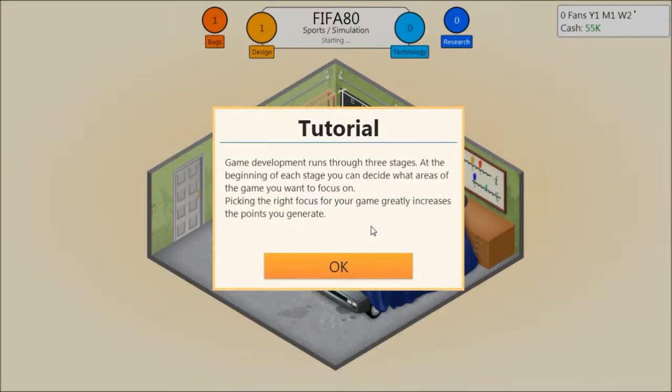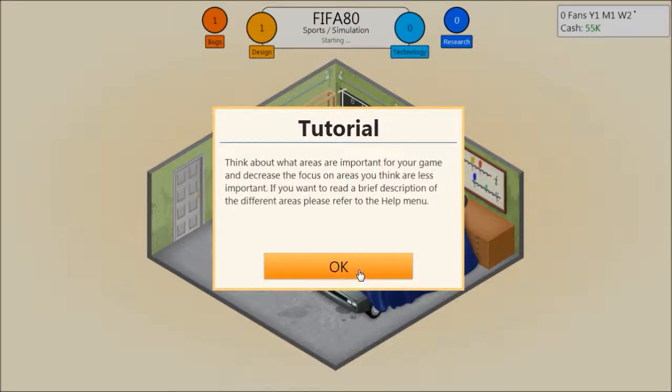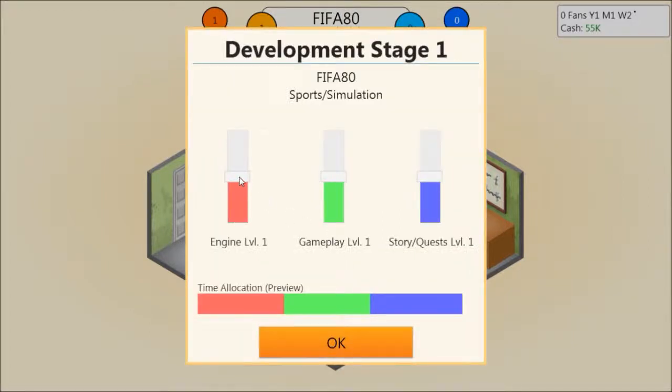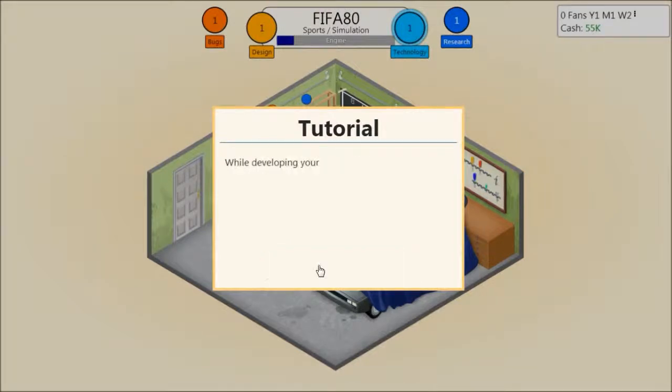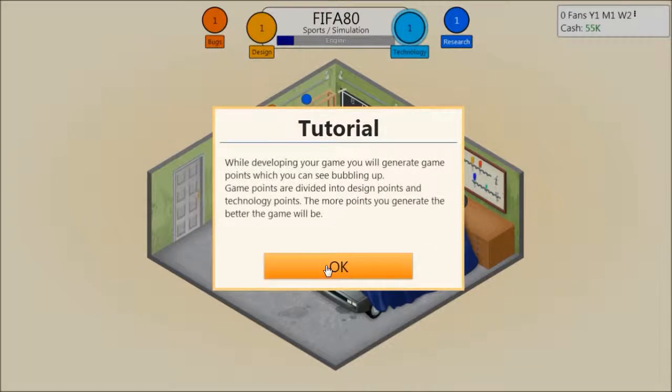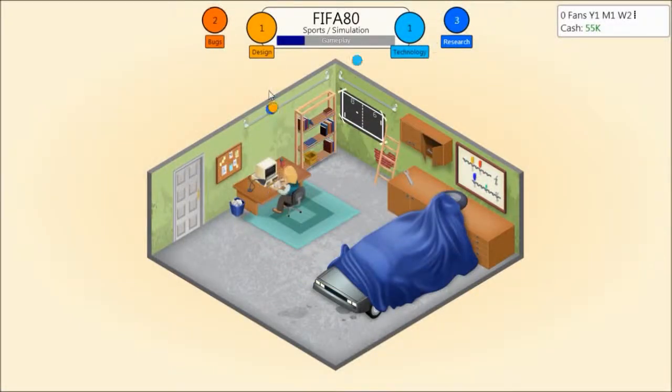Game development runs through three stages. At the beginning of each stage you can decide what areas of the game you want to focus on. Picking the right focus for your game greatly increases the points you generate. Think about what areas are important for your game and give the greatest focus on areas you think are important. Since this is a sports game we need no story or quests — we need engine and gameplay. Probably a little bit more on the engine than the gameplay. Which you fix after we've actually created the game.